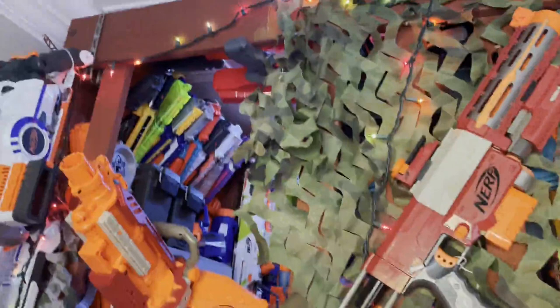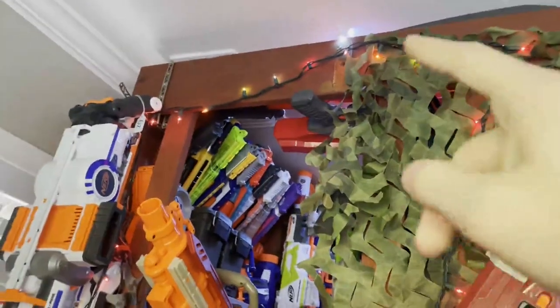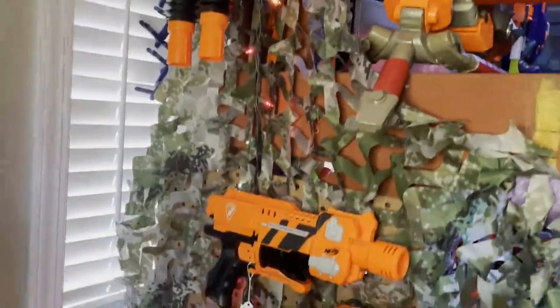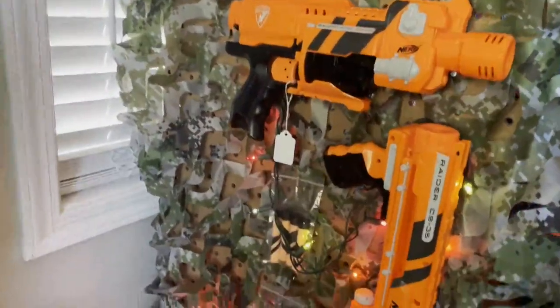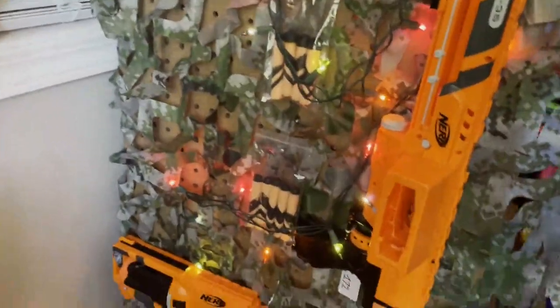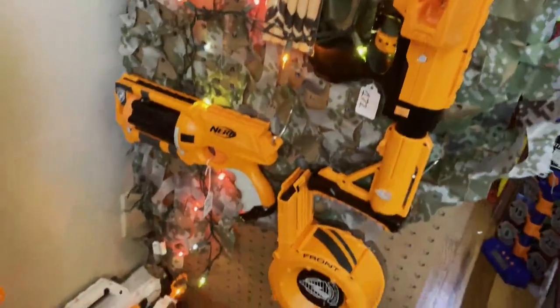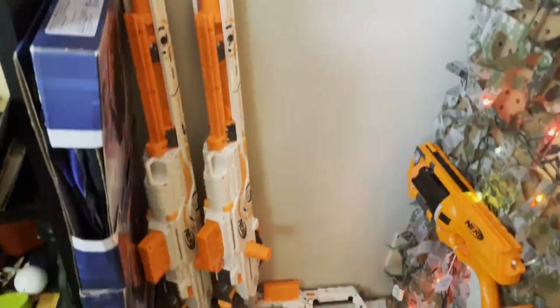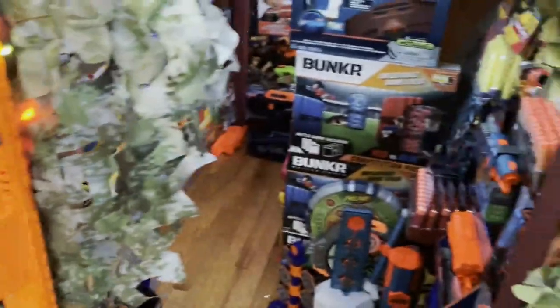Moving around the side, we have my Crimson collection — still missing the Longshot, which will eventually go up there. Down here we have my Gear Up collection, which I'm missing the Recon — that will go over there. I also have a whole bunch of Whiteout stuff that's currently for sale on eBay, and that brings us to the entrance of the side of the fort.